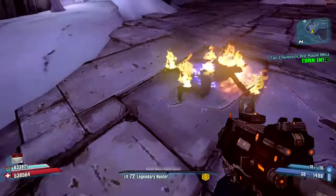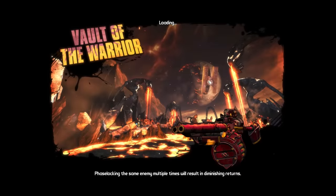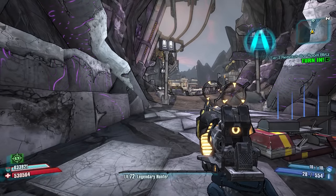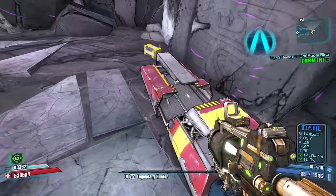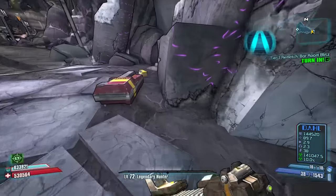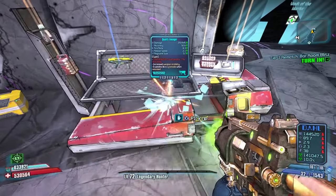At number nine, the entrance to the Vault of the Warrior. This farm is pretty boring compared to most of the others on the list, but it's undoubtedly the fastest of the bunch. Regardless of playthrough, this chest can be opened over and over simply by going into the Vault of the Warrior then exiting back out to Hero's Pass. Once your game finishes saving, you can save and quit and you will respawn just a few steps away from this chest. This is great for farming a Topneaa, aka the poor man's Norfleet, legendary loot, and occasionally even a pearlescent. This would be higher up on the list but the run to the vault door and the repetitive nature of this farm means that a lot of people won't even bother.